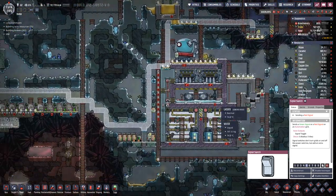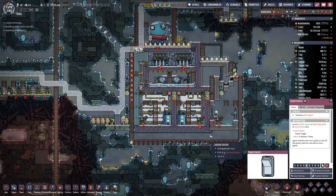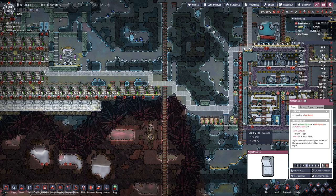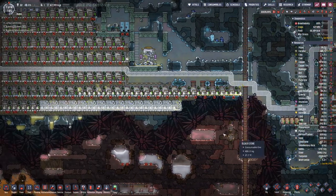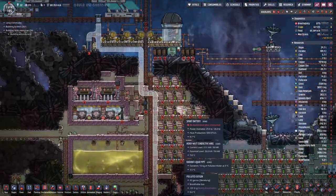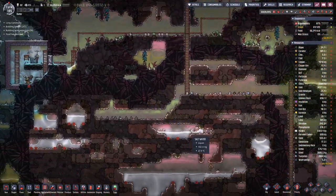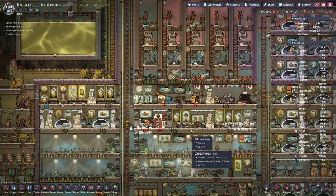Stop this machine. Out of the isoresin we can produce coolant, and we need a bit of coolant here in this loop and also in the other loop. Batteries are full and solar power is also running full tilt.